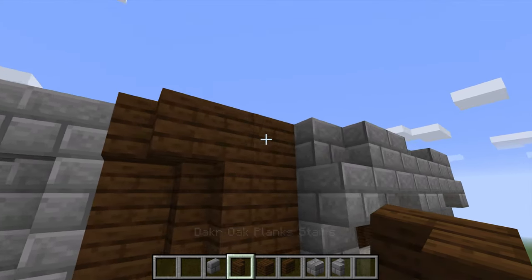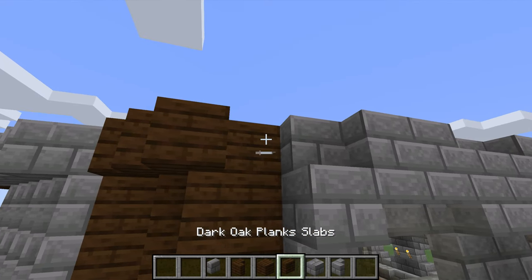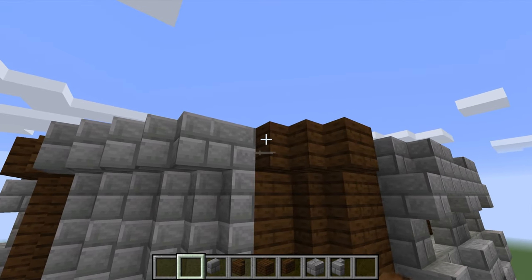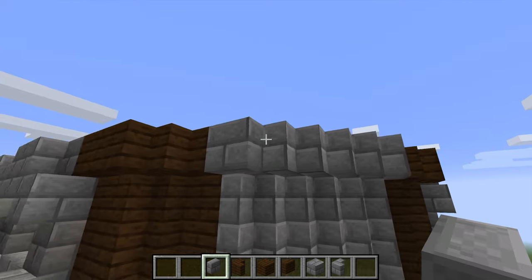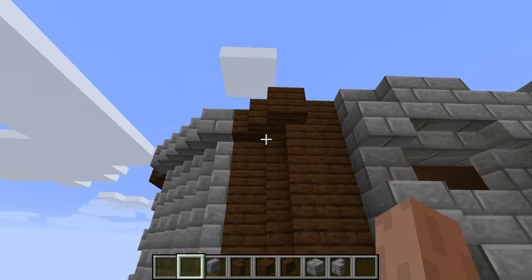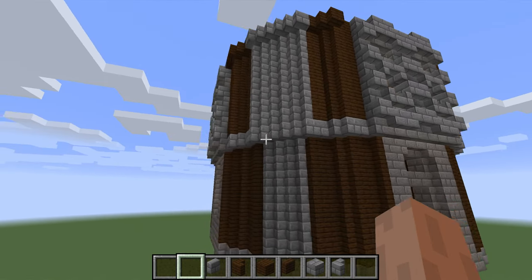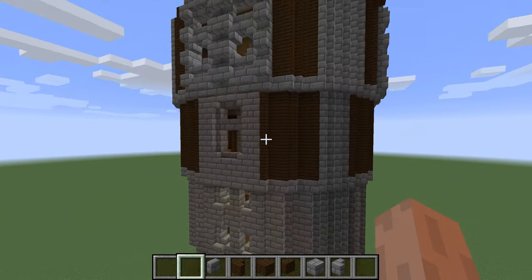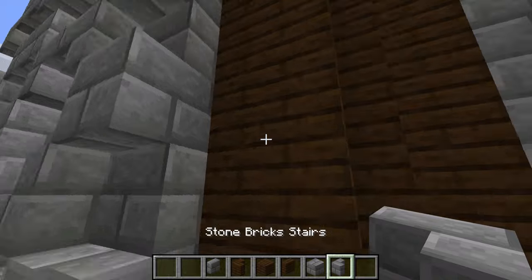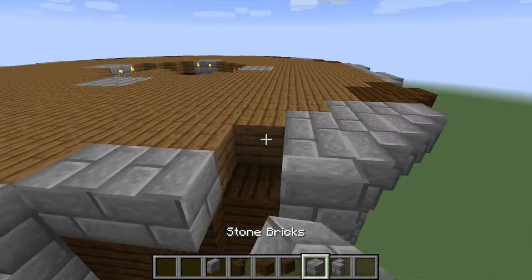Yeah, we want stairs there, and then that there and that there — I think maybe — which means this needs to be that. Yeah, that's correct. And then, you know what, we did last time — we did the stone bricks all the way around, didn't we.